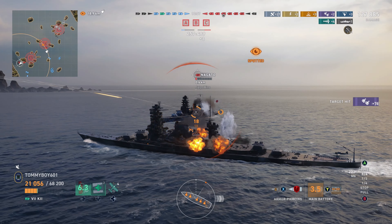Instead, this next clip kind of shows the way you should be using it. So here we are on Two Brothers. Something you have to remember about the Kii is it is a Japanese battleship, and because of that, it does have access to the concealment mod. And when you have access to the concealment mod, who should you play as? Well, we're playing as Kirishima.